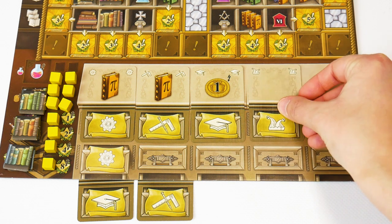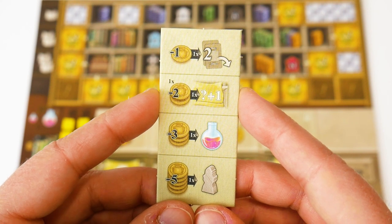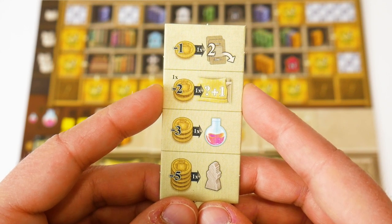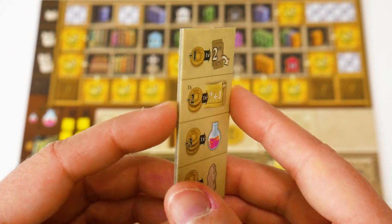Action cards with the joker symbol can be used to perform a basic action of your choice. Before, during or after performing a basic action you can spend coins to perform any number of the following quick actions: turn over two new cards, increase the value of a basic action for the current round, or enroll a new student on the technology track or buy a potion.